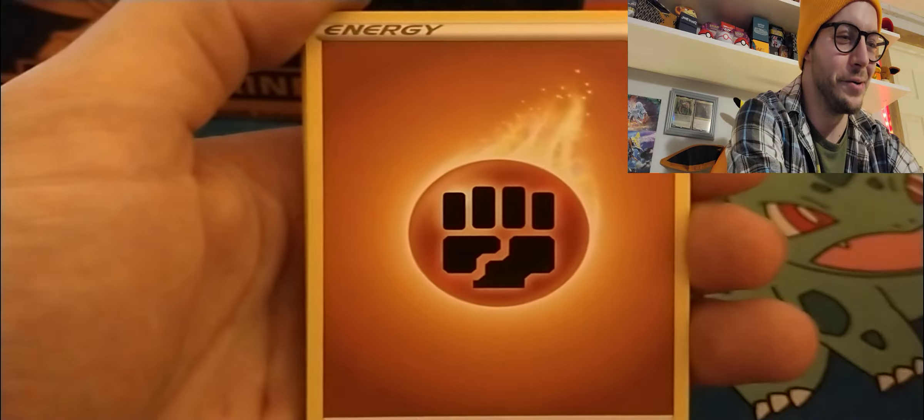We got three left for you, Aaron, so hopefully you get something good out of these. I'm rooting for you. Here we go: Lightning Energy, a Victini, a Kaboo, Team Yell Grunt, Hatenna, Rockruff, Potion, Poké Ball, Carvanha, a reverse Purloin, and — a Zygarde! Nice, that is a nice hit right there. Very cool, the back looks nice too — very nice!